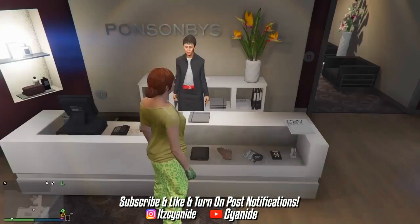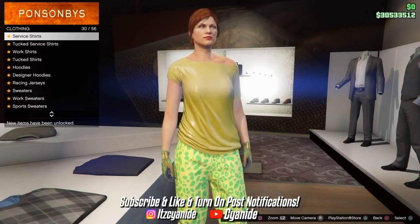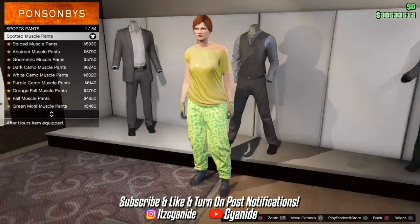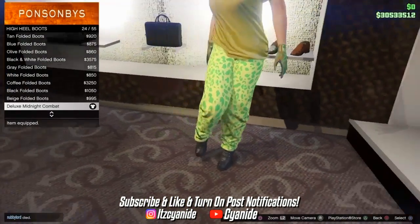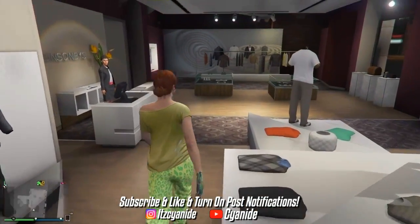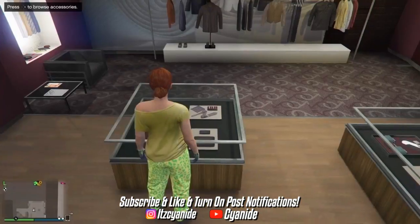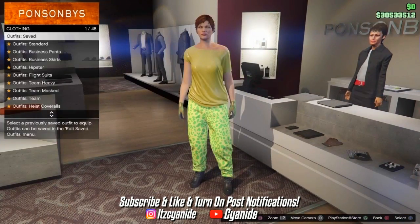Now we're working on the full white modded outfit. Go back into tops, scroll all the way down and back up until you see designer t-shirts — it should be the last one, the gold shiny top. Go to the pants section and put on the spotted muscle pants again as we'll be merging on the gorka joggers. Go back to shoes, go to high heel boots, and purchase the deluxe midnight combats — these give the white high tops. Go to accessories, put on the light woolen tactical gloves, and make sure you don't have any earrings on. Save it and make sure to save it under the two outfits created earlier.